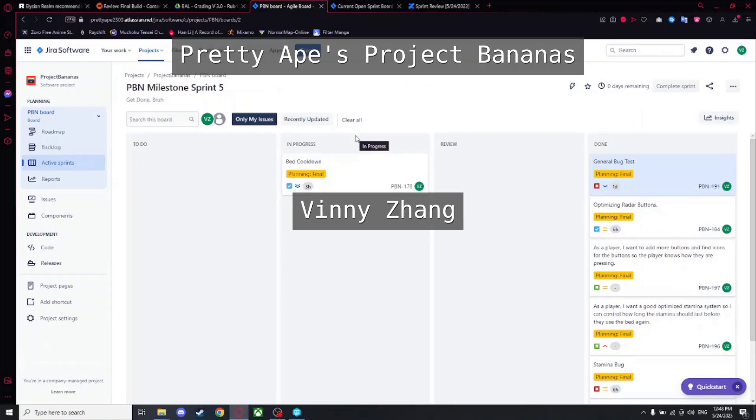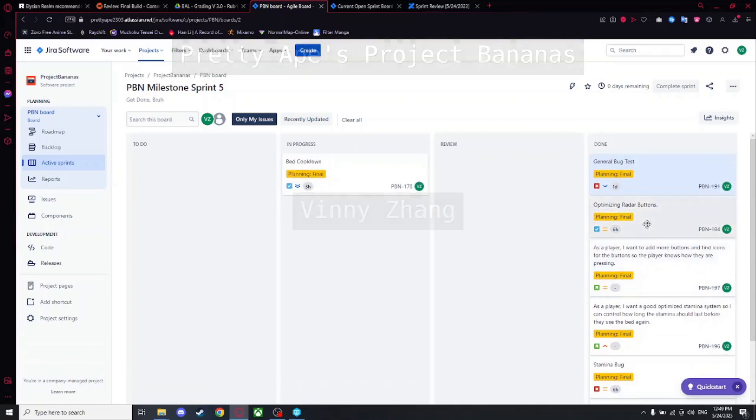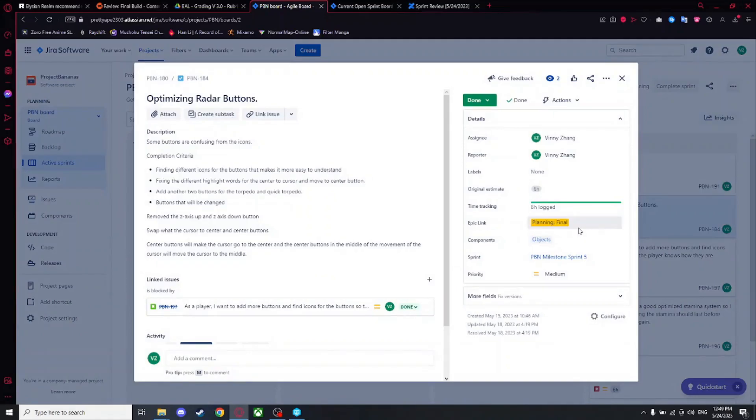My name is Vinny Zeng and I'll be first telling you all the things I did in Jira. The first thing was optimized radar buttons, which took me six hours. Finding icons took about three hours — adding all the buttons, creating the material instance, putting it all into the right colors — that also took about three hours, so it could be more than six total, but I only logged six hours.